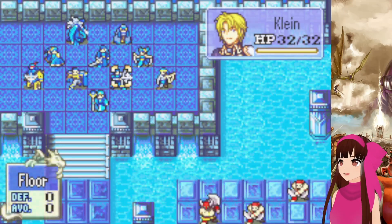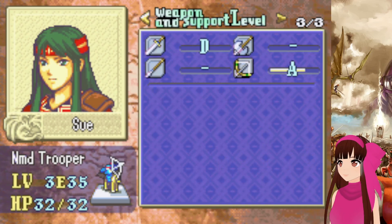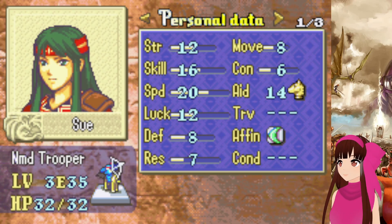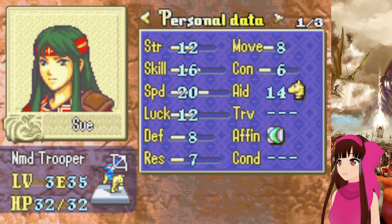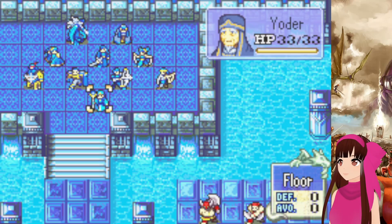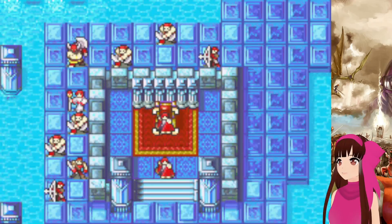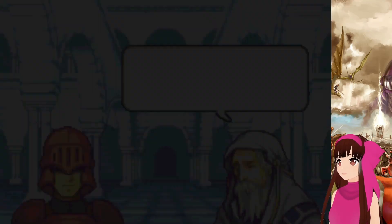I don't think I gave anything to Klein. He was a good choice for the defense shield, but I'm giving it to Sue instead because, even though I keep forgetting, she does have a melee weapon and it'll help her out. We do have an energy ring as well, but I'm going to reserve it — I'm going to see if Shayna might need it because she should join in the next chapter.